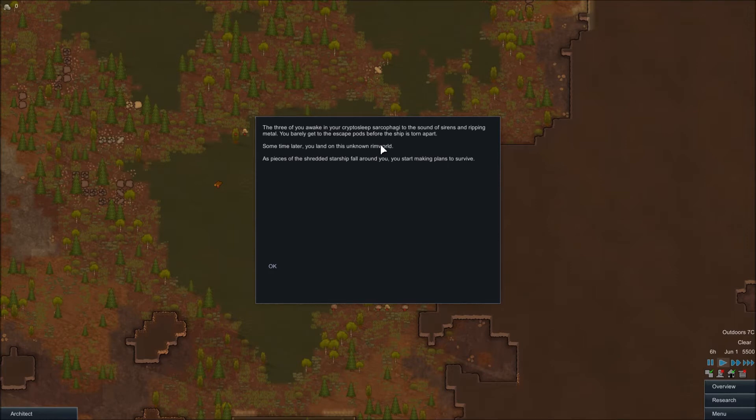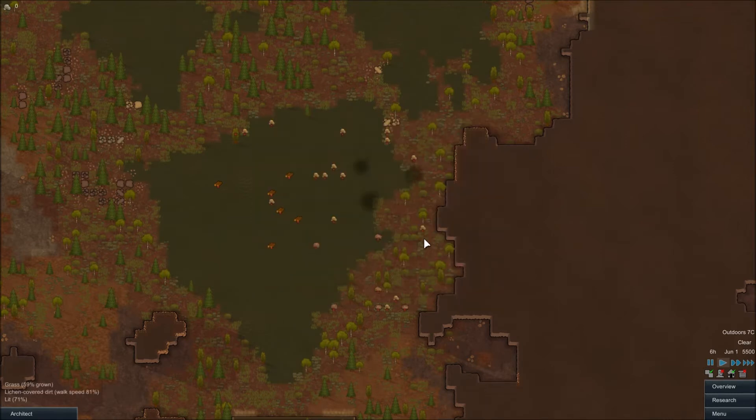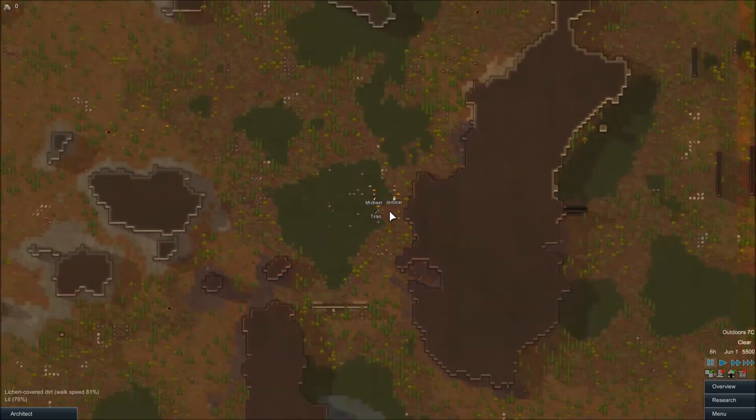The three of you wake up in your cryptosleep sarcophagi to the sound of sirens and ripping metal. You barely get to the escape pods before the ship is torn apart. Some time later you land on this unknown rim world as pieces of the shredded starship fall around you. You start making your plans to survive. Landing in a bit of a marshy area here. Let's give that a pause and see what we got.